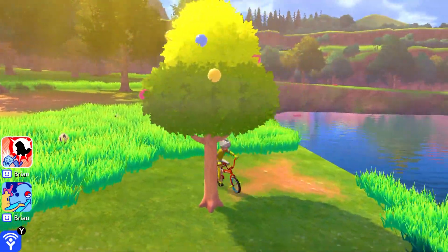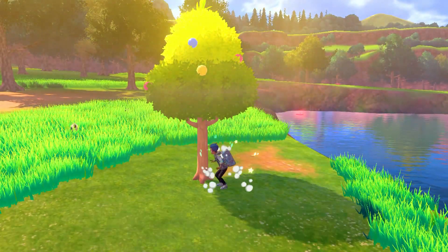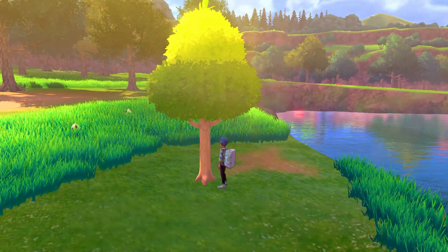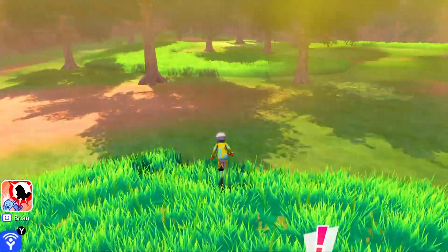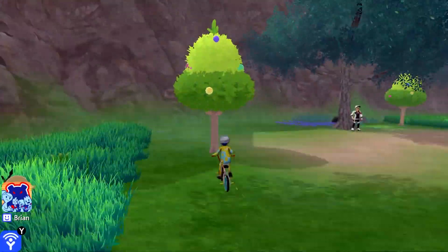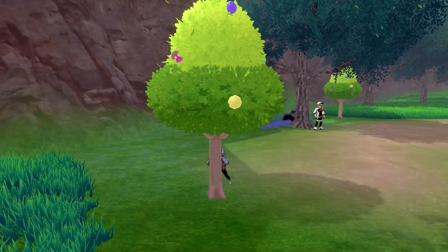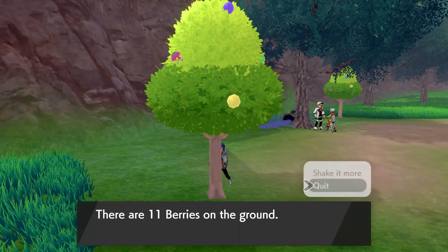The second tree is right over here in this weird cut-out path, as the slope continues next to the little dam. Then there are two more over here next to a Watt Trader — the first tree being on the left side and the further one being right next to the Watt Trader as well — and you just continue shaking.